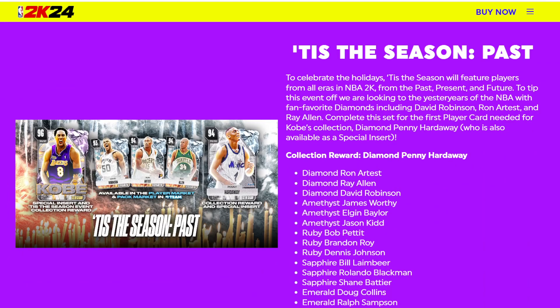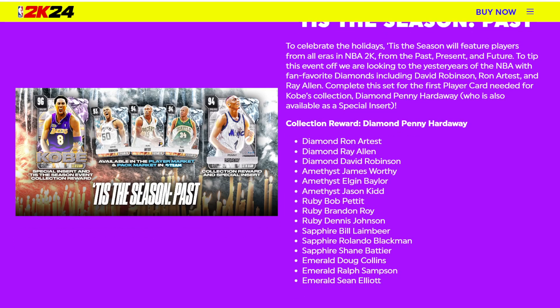Now here's the set coming tomorrow. Let's read through the cards. You've got Diamond Ron Artest, Diamond Ray Allen, D-Rob, James Worthy, Elgin Baylor, Jason Kidd, Ruby Bob Pettit, Brandon Roy, Dennis Johnson, Sapphire Bill Laimbeer, Rolando Blackman, Shane Battier — who could be an incredible budget baller — Emerald Doug Collins, Ralph Sampson, and Sean Elliott.